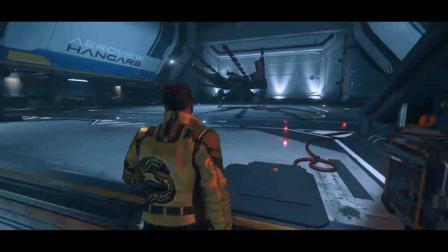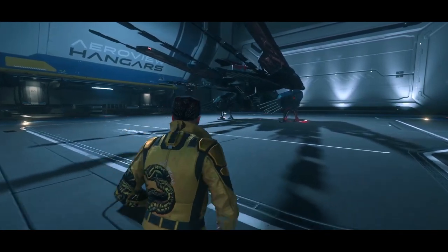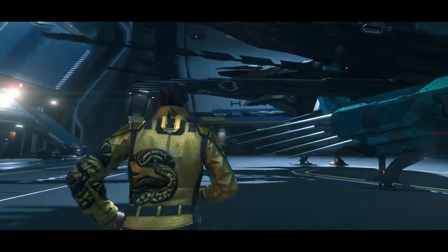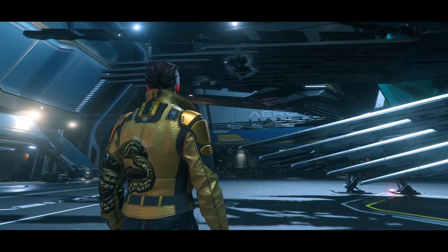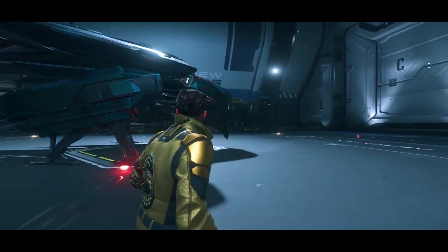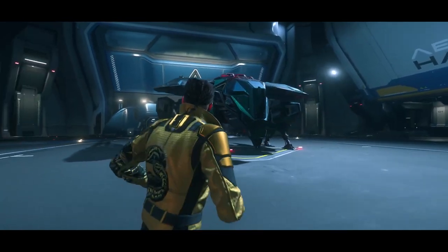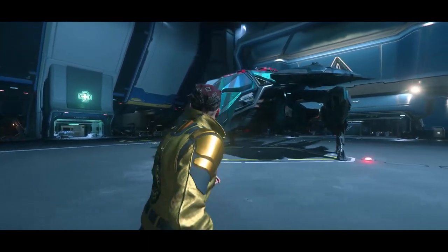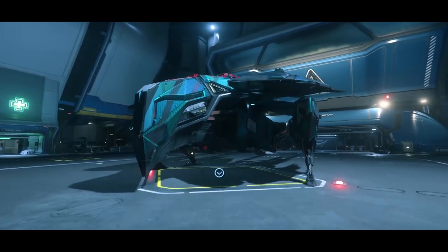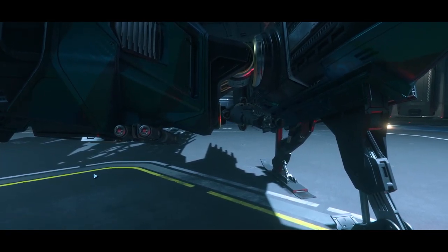I melted my Vanduul Blade along with some ground vehicles and smaller ships to pick up a Galaxy. It turns out the only Asperia ships still in my hangar are Tavarin, which I'm fine with. This is the Talon — the Tavarin light fighter. It has a size 3 gimbaled gun; you can pull it and put on a size 4 fixed.